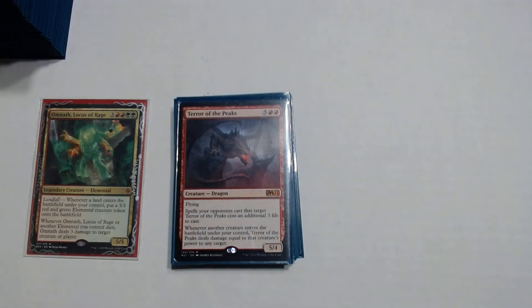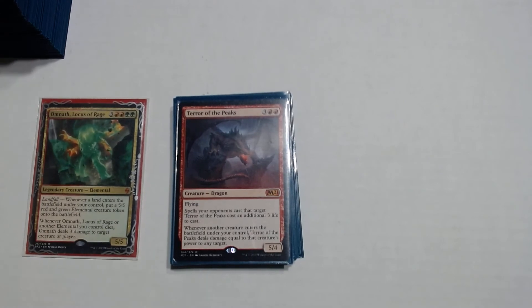This pairs really well with Terror of the Peaks — a 3 and two red with flying. The main text says: whenever another creature enters the battlefield under your control, Terror of the Peaks deals damage equal to that creature's power to any target. So if you have like a thousand Scute Swarms, you get to do a thousand damage. Five 5/5 elementals entering is 25 damage you get to deal. This is extremely good.